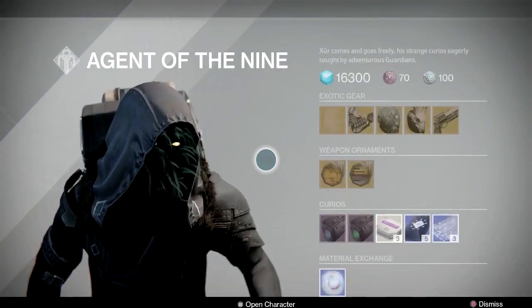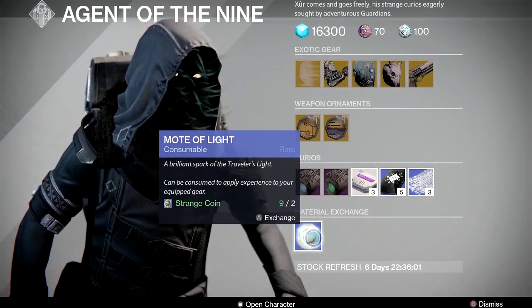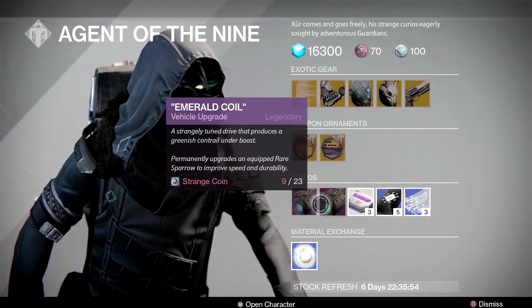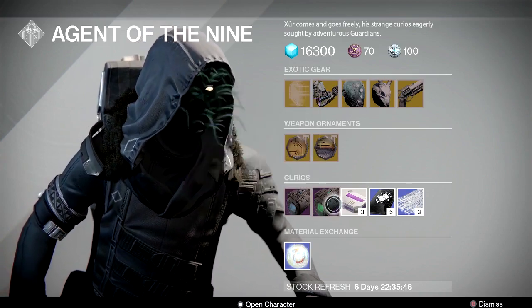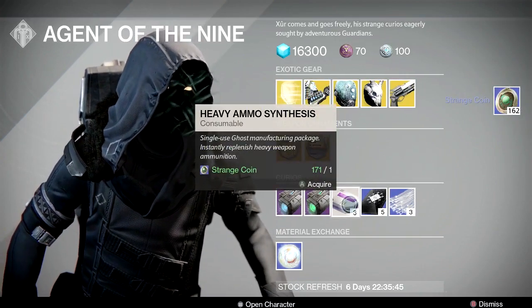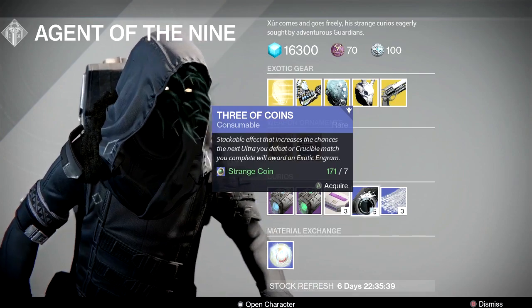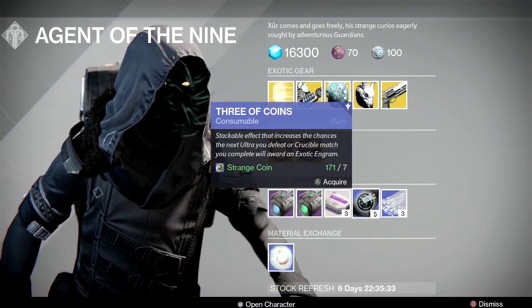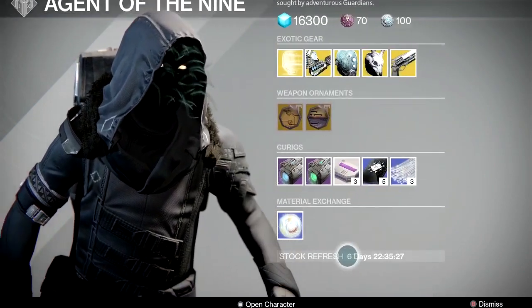He's got some stuff for us this week, so let's take a look. We'll start from the bottom and work our way to the top. He's got two strange coins for one mote of light — it's a bad exchange but you can do it. He has a plasma drive and an emerald coil to upgrade your rare sparrow to legendary status. Then he has one heavy ammo synthesis or three for one strange coin, three or seven for three coins, seven for seven strange coins, and three glass needles for three strange coins — three motes of light, one exotic shard. It's all the same every week.